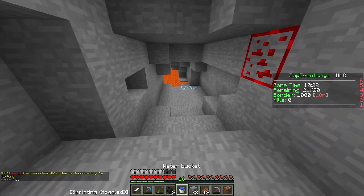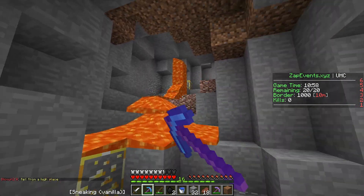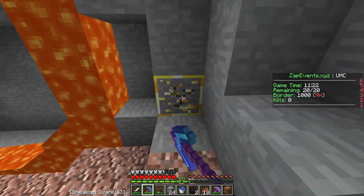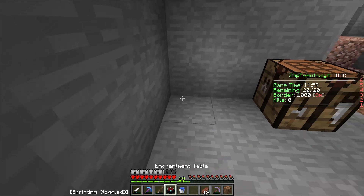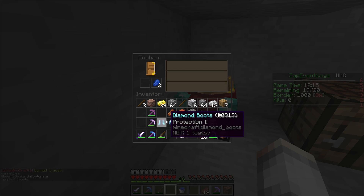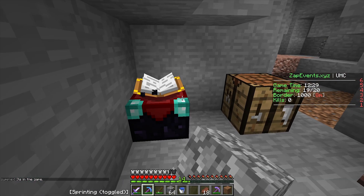We found more diamonds and lapis over there, plus lava which means we can make obsidian. We'll grab the lapis, there's more gold as well. There's lava everywhere — there's so much gold! We can get ourselves an enchantment table. I might just make a diamond helmet and a pair of diamond boots. Sharp one on the iron sword, then prot one on the helmets, prot one on the boots, prot one on the legs, prot one on the chest plate. Pretty good enchants so far but I need more lapis.